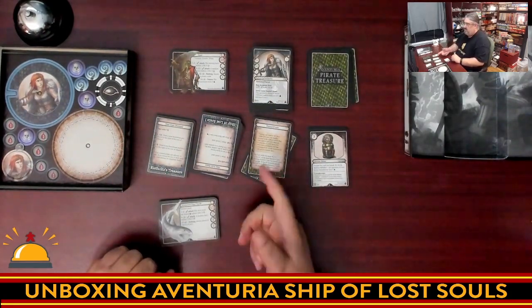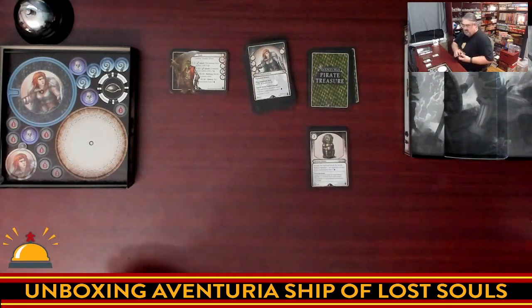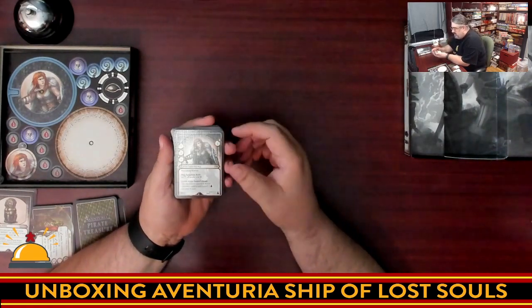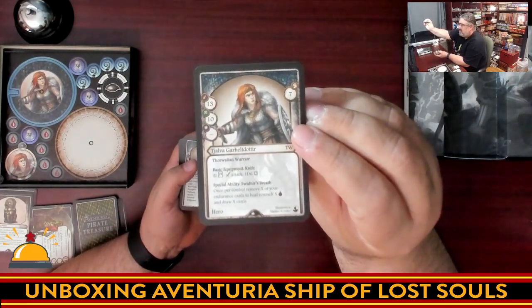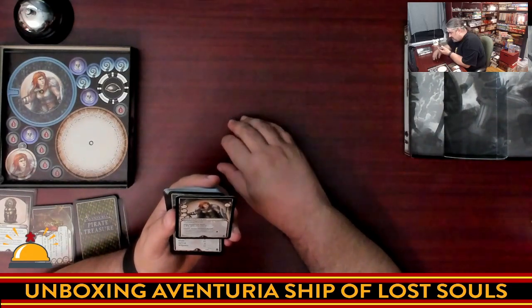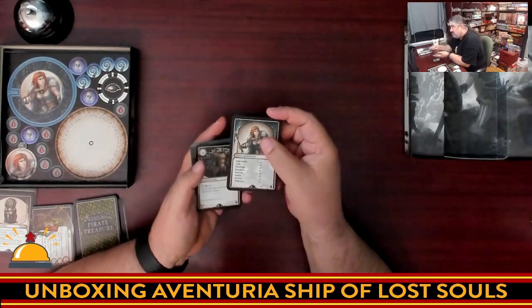That's the adventure stuff. Now we have a character to go through. For anyone into dueling in Adventuria, what you want to know is what this character does, because she can now be played in every adventure. You're starting off with a 13 attack with a 10 range. What's really impressive is that 13 attack combined with a 7 dodge — that's impressive. The basic attack is pretty much the same as everyone. The special ability is: once per combat, remove X endurance cards to heal X times and draw X cards. Wow, that's a nice ability. Highest skill is body control, so she's very similar to Urbosh the Dwarf.